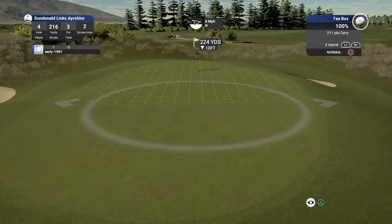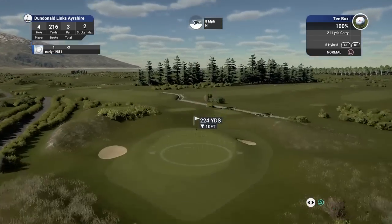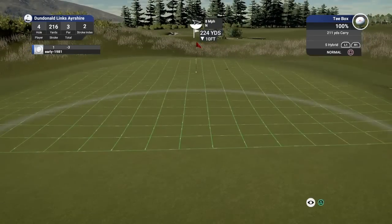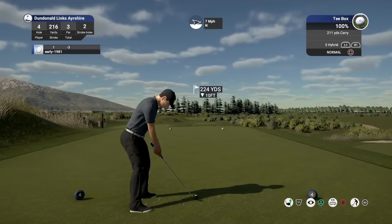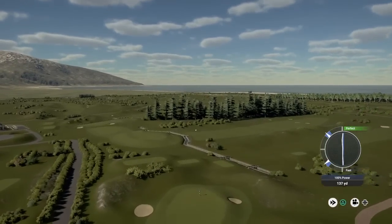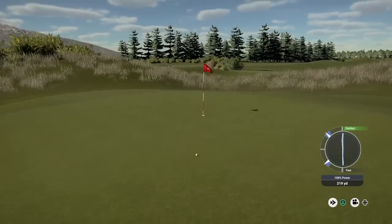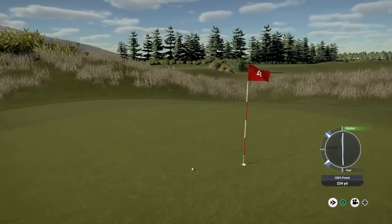I'm just going to de-loft it a few touches, and then add one touch of draw which is hopefully going to counteract that wind. This should carry about 214 yards now — we might just, if we land on the green, get it near the pin. It's a decent strike, the draw on that. 214 yards exactly, and it's run up towards the pin. That is a great golf shot.